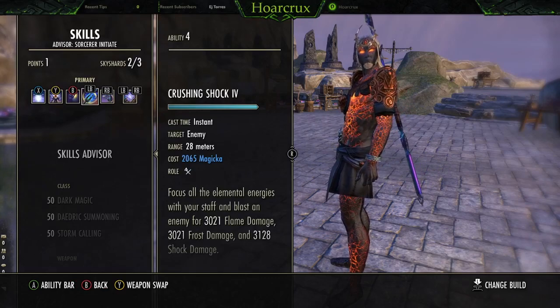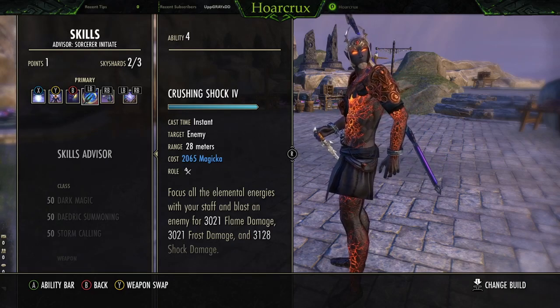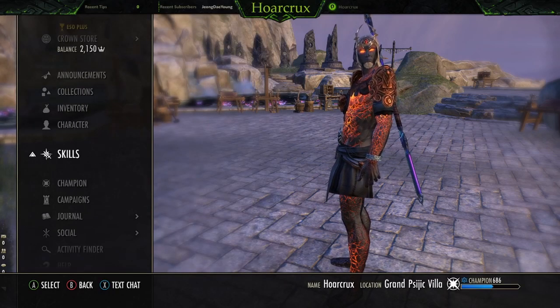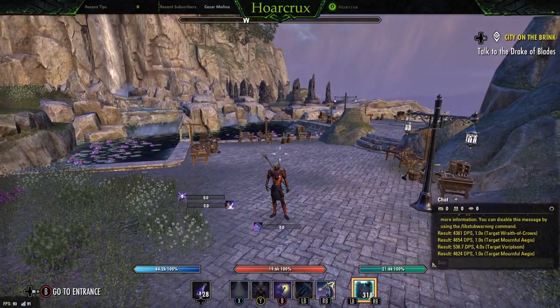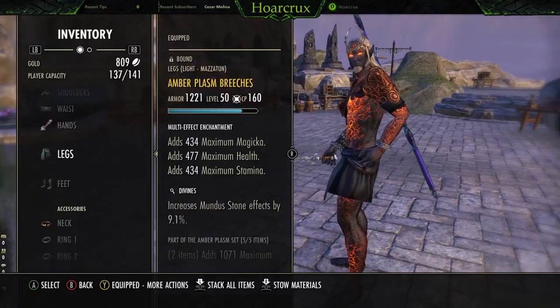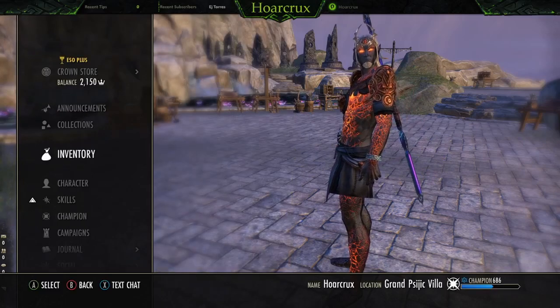Even on tooltip, completely unbuffed, Crushing Shock does 3000 — so that's a nice baseline for you guys to compare your builds to. We could run more spell damage if we wanted to, but I just like having the extra recovery. So to recap: Amberplasm, Shacklebreaker, Swarm Mothers and/or Dommie House, and then Tolan's Constancy.